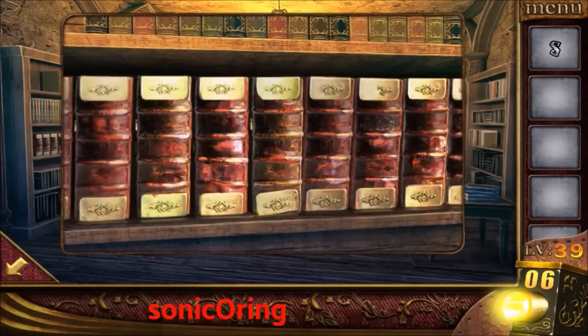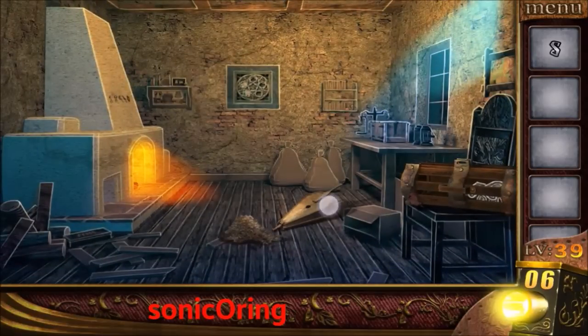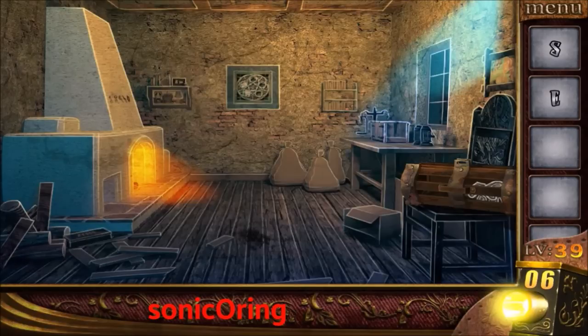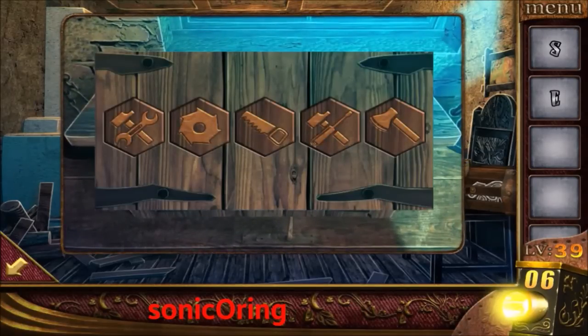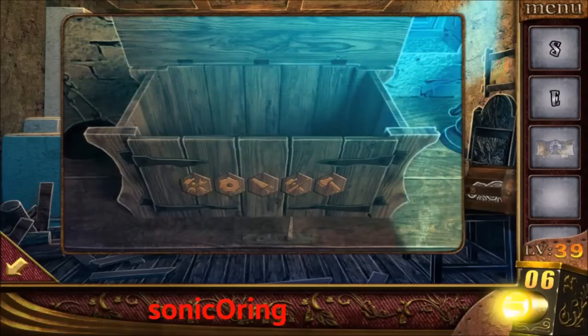Get the book and put it on the left shelf to open the secret door. Go inside, tap on the fan, get the letter E, and look on the left wall — there's a code. Memorize it and tap in the correct order. Use it on the right box: screwdriver, range, X, saw, and cook. Get the first shield part.